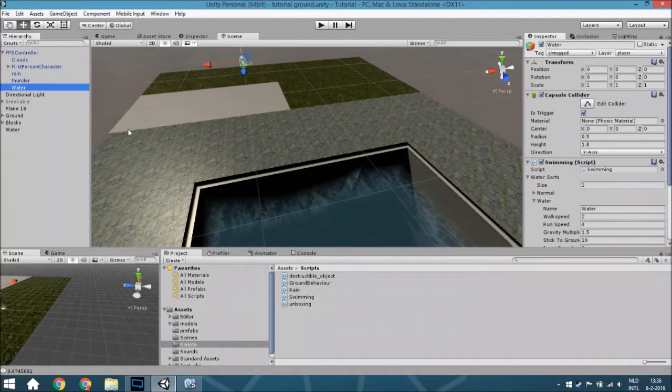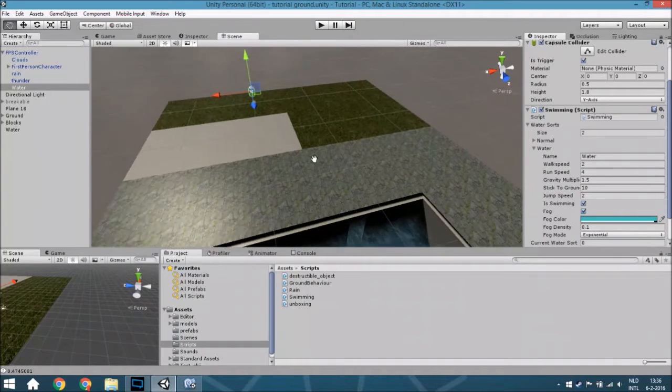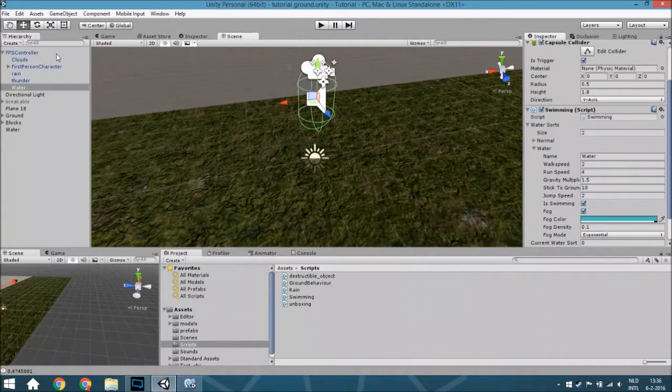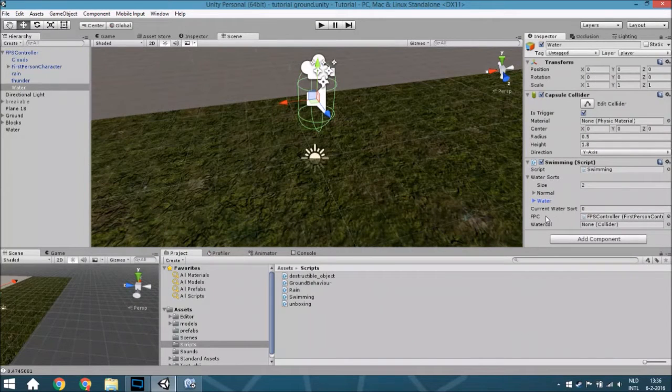You create a new game object. You can't use this script on the normal FPS controller - you need a collider, and this is a trigger. It is exactly the same size as the character controller. As you can see, there are some water sorts, and you get: current water sort, the first person controller, and the water collider.